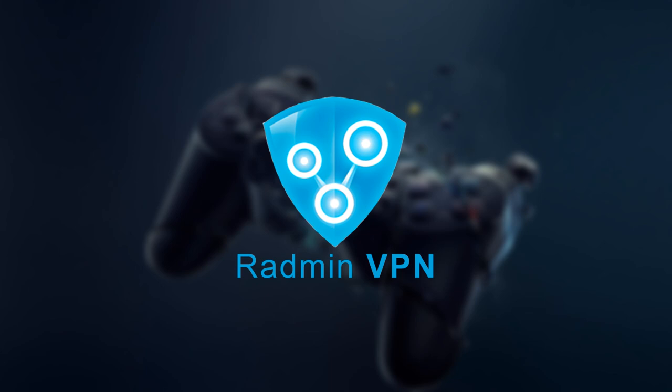The best alternative for Evolve and Tungle is Radmin VPN. Radmin is a free VPN that allows users to create a virtual private network. It provides 100 Mbps of connection speed and is very easy to setup.